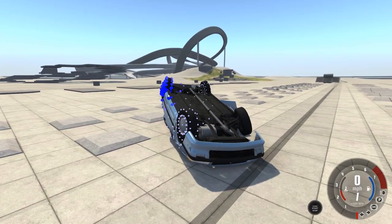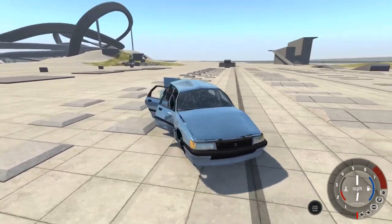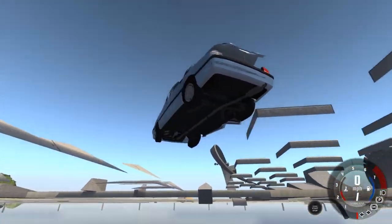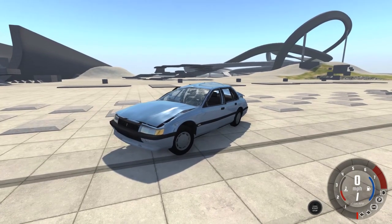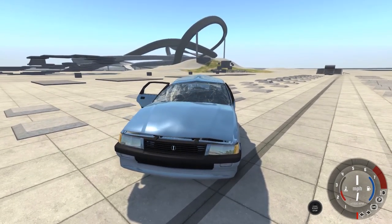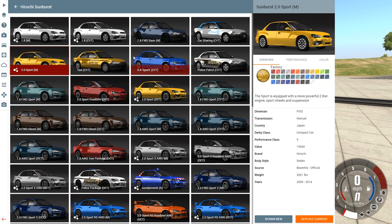Let's flip it over to get the whole damage report. The car looks like it is in pretty good shape. There's definitely some stuff that's going to take some work, but for the most part, this car did pretty damn good — especially considering how old this thing is supposed to be. All right, so let's try something a little bit newer. I'm thinking the Sunburst, just the regular civilian edition.